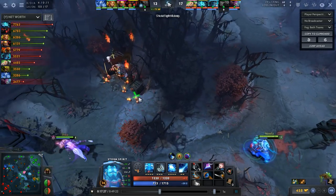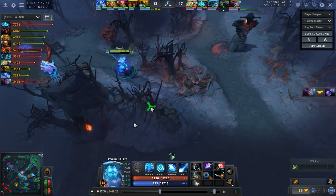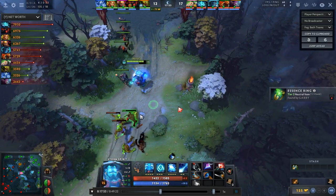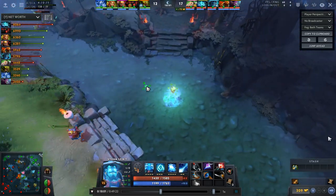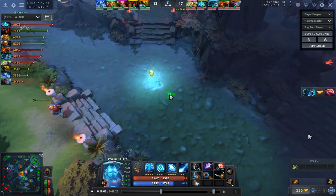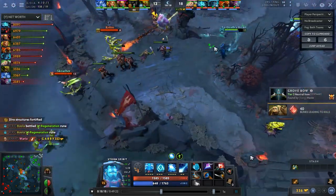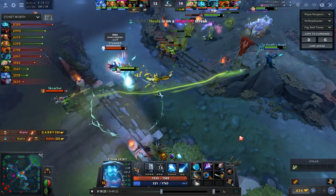So far you've had Orchid for 5 minutes and only attempted a kill on a position 4. And then, being the most dangerous hero on the map, you just rotate to camps. While I praised your early game with minimal mistakes, so far your mid game has been... a complete disaster. That's probably where your losses happen the most — in the mid game.